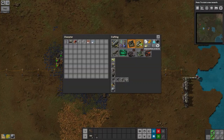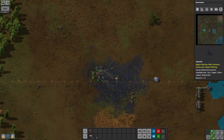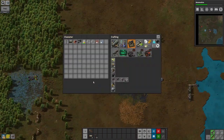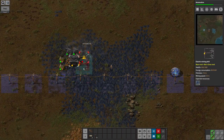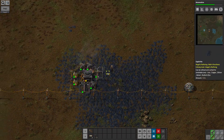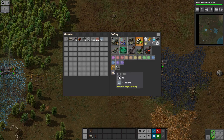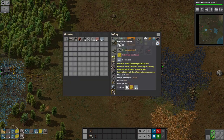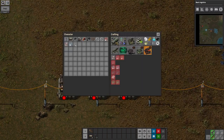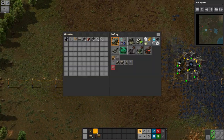Now I can start thinking about getting research up and running, which will allow me to find better ways of doing basically everything — better belts, better power, better miners, and of course automation. Electric drills are very useful because they allow you to mine much more quickly and you don't have to run around feeding them iron all the time, though they're a bit more expensive to make. Now that I've got automation I can start getting machines to build things for me rather than having to put everything together by hand, which is the whole point of the game.